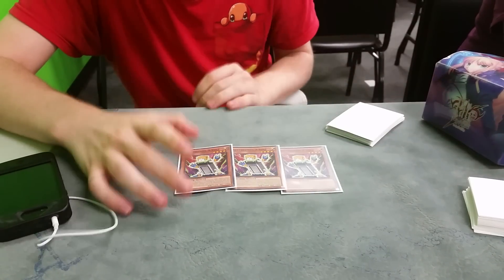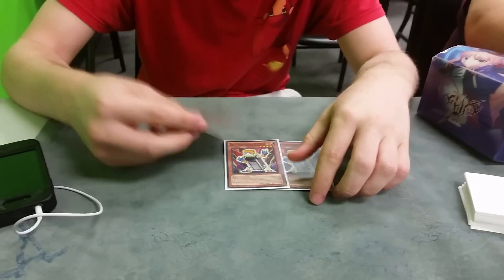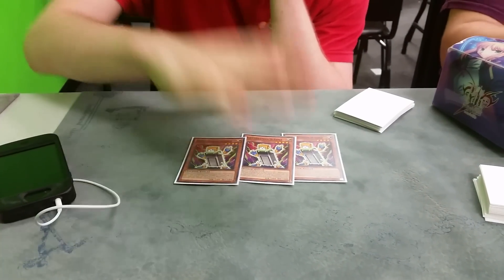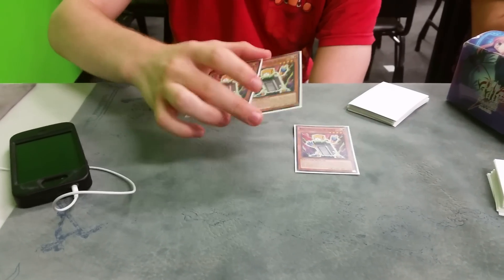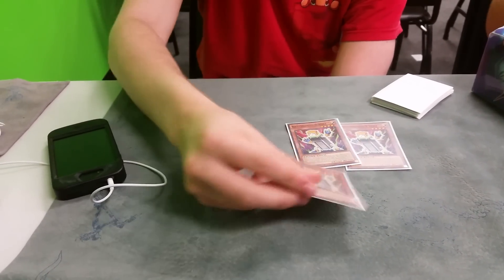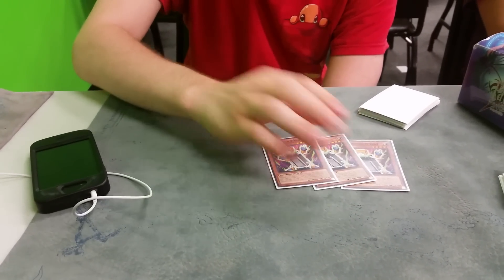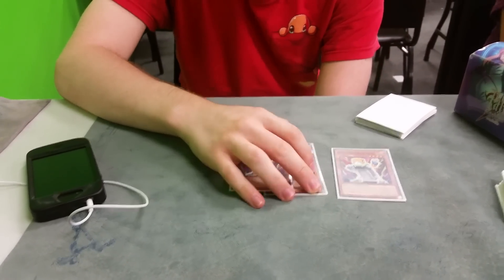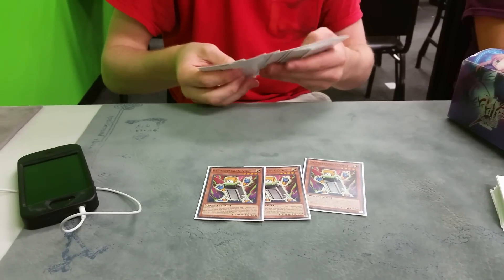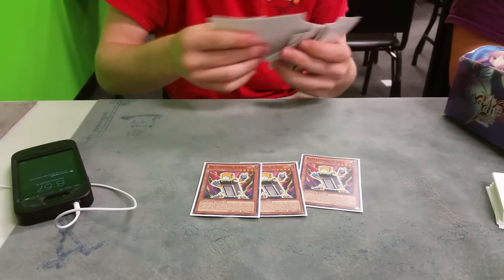What does that guy do? It's normal Level 7. When it's normal or special summoned as Level 7, you add a Battery Man from your deck to your hand, and then its attack and defense become doubled. What a drawback for searching. And it dies at the end of the turn.